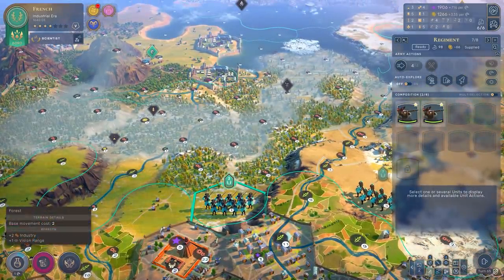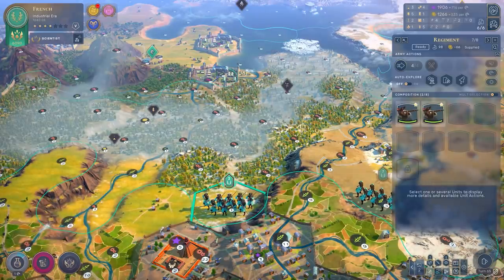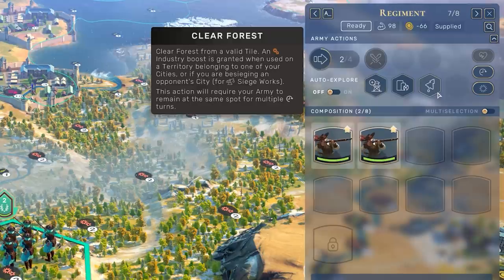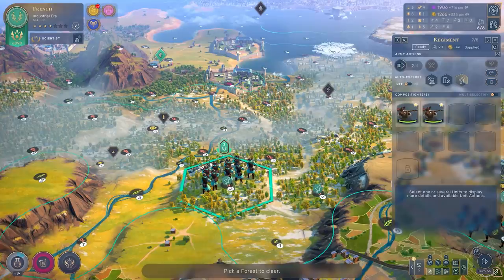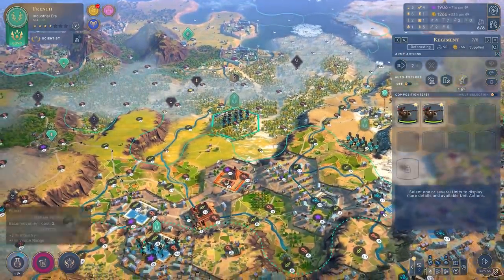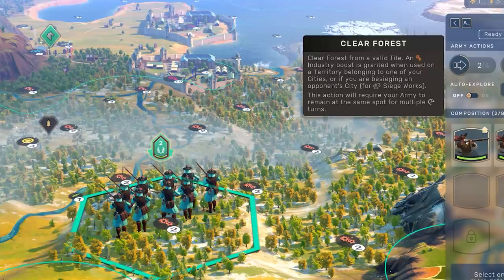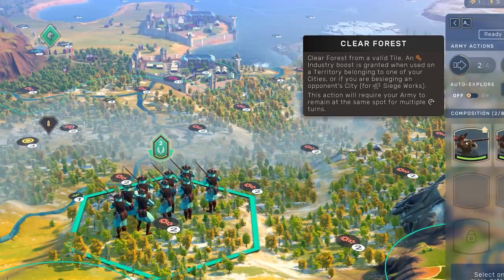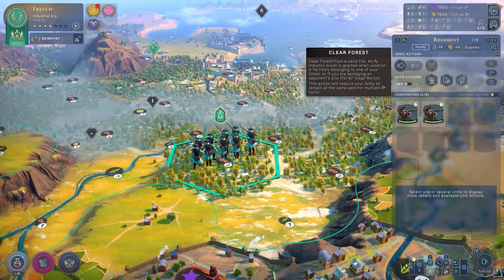The forest tip is actually a two-for-one though. The other side is that you can chop forests down to add production, just as you can plant them. Watch what happens here — I'm going to send my units onto this tile, click the third function, clear forest. You can see: 'clear forest on a valid tile — an industry boost is granted when used on a territory belonging to one of your cities, or if you are besieging an opponent's city.' So there's a two-pronged benefit. Firstly, you can chop down forests within your territory to send production to the nearest city, useful if you're trying to speed up production of districts. Secondly, if you are besieging a city, it can increase the generation of your siege works. That's pretty helpful if you're in a hurry, so it might not hurt to have some free units chopping forests in and around to decrease the time it takes to besiege the city.